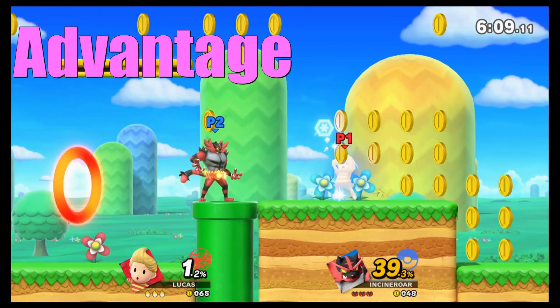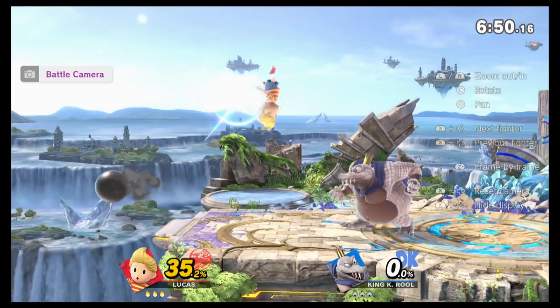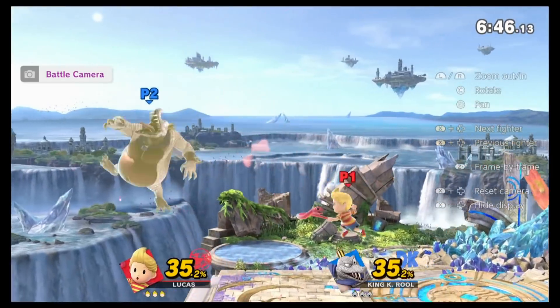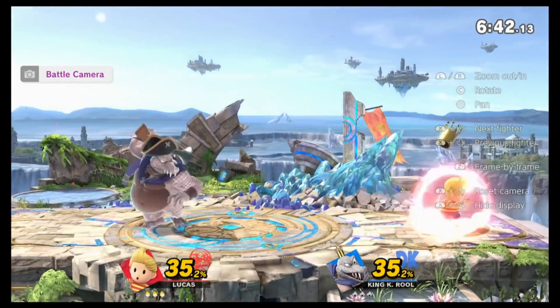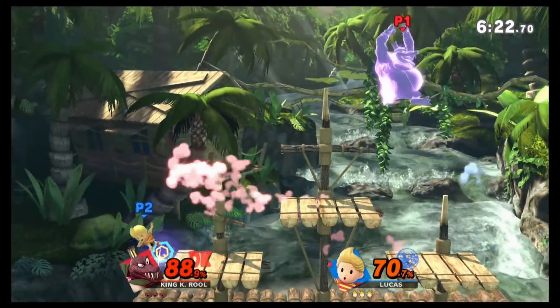This is the advantage state. Advantage state is when you're trying your best to get every hit you can on your opponent before going back to neutral. Now you're in advantage state — you got the hit and his options are restricted.